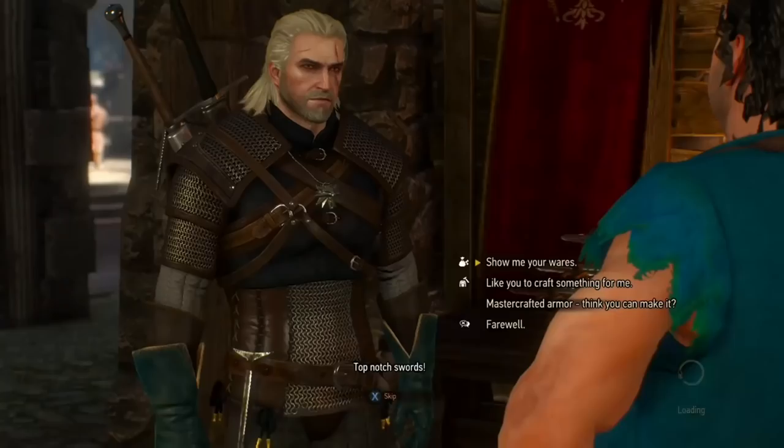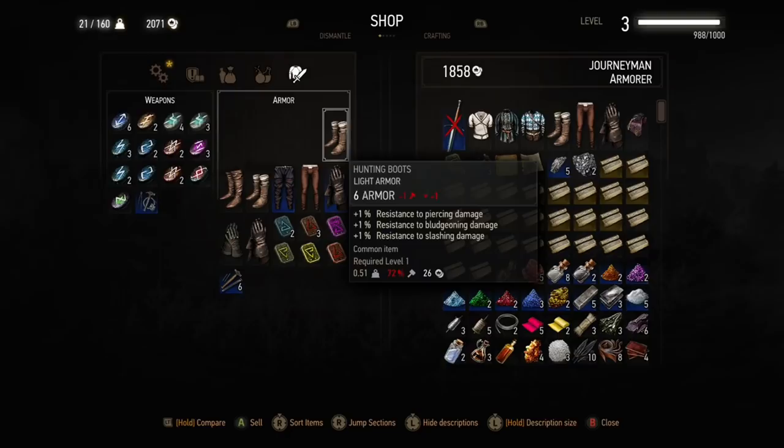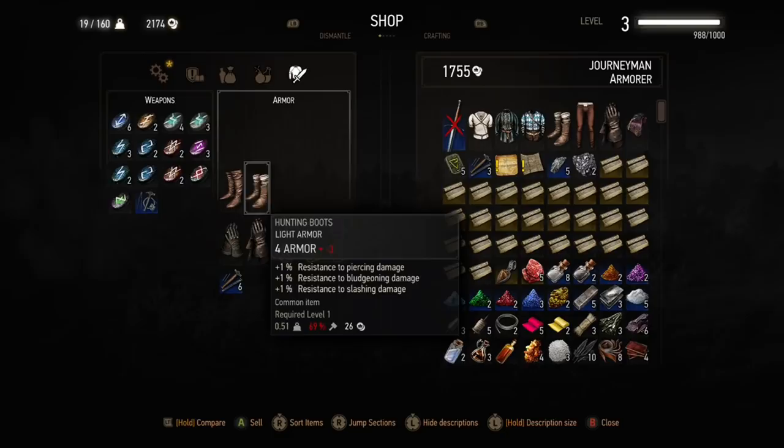The armourers in Oxenfurt and the one on Novigrad Square sell things for the best prices, so if you want to sell things to them they will give you the best prices. You sell armour to the armourers, and non-sword weapons like axes and clubs. There's a blacksmith in Oxenfurt and a blacksmith just south of this square in Novigrad, and they give the best prices early in the game for sword weapons, so you can sell your swords to them.